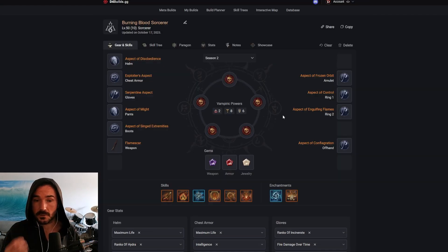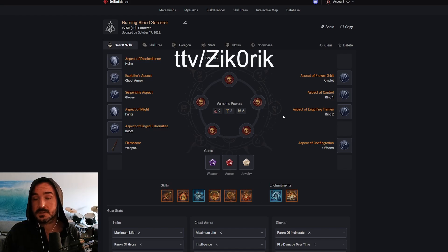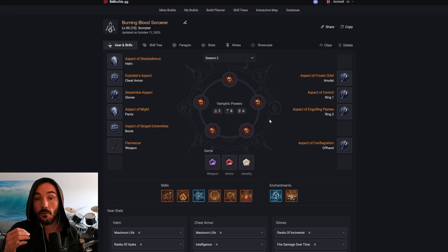Keep in mind this is all theorycrafted at this point because I'm making it before the season actually releases, and so I will be putting this build to the test, possibly streaming some of it, and I expect it to perform very well, but there will obviously be some changes as I get into the game, learn more about the vampire powers, figure out how drastic these damage bucket changes are, how good resistances are now — all this new kind of stuff. This build is built specifically on those changes, though.